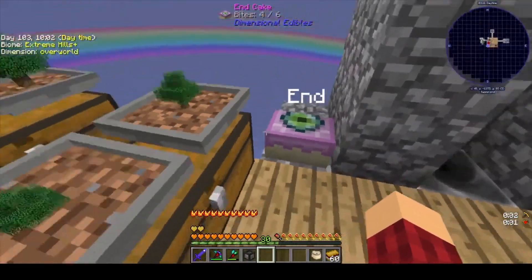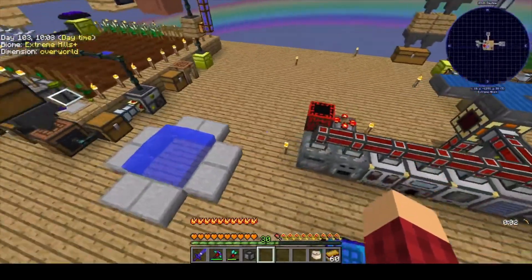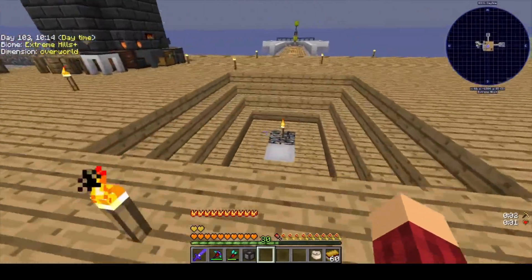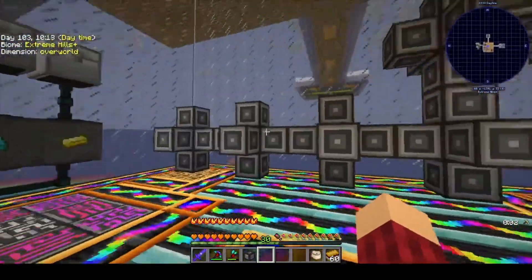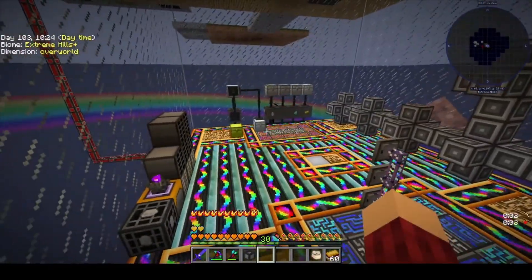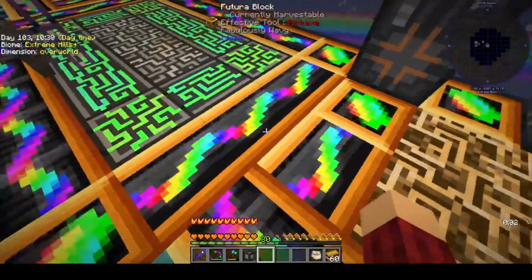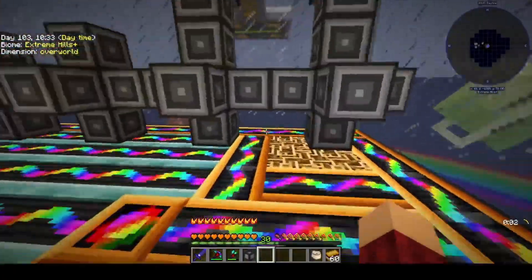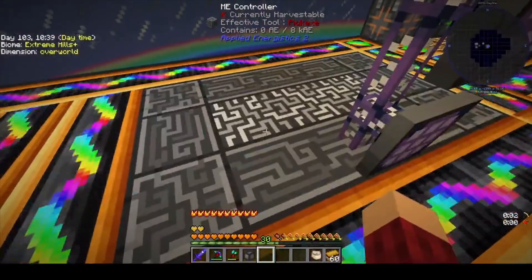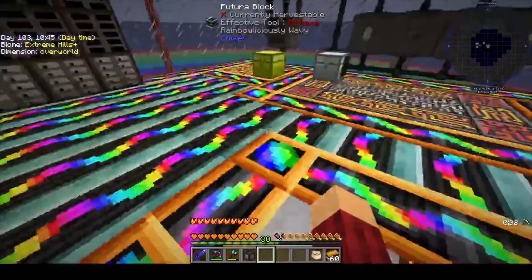I haven't done anything really back here except I moved our water mills back here to get them out of the way. I made a new Ender Cake because I broke the last one we had. And I upgraded our solar panels to tier 5. You'll notice we don't have an ME system here anymore, and that is because we have an ME system down here.